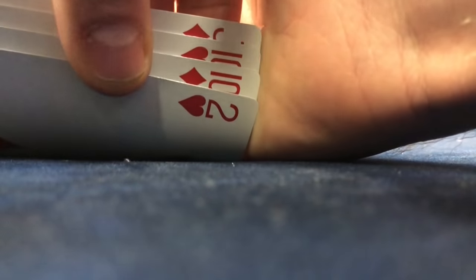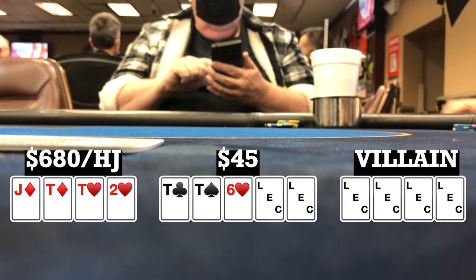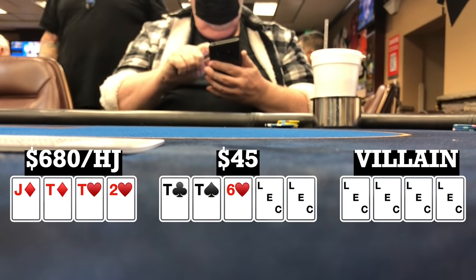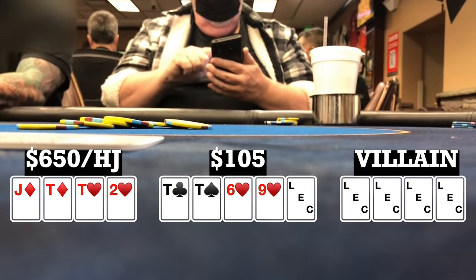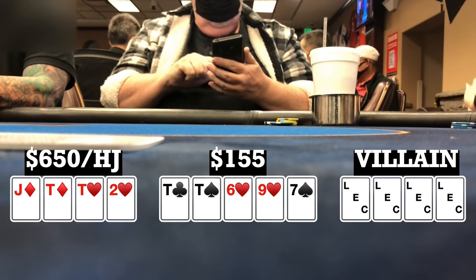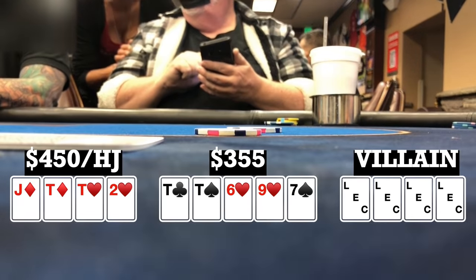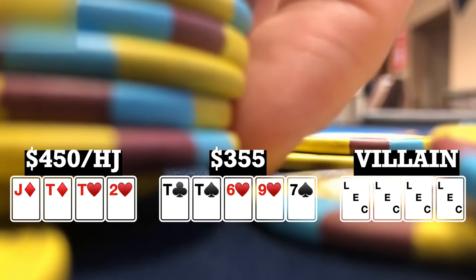Here I look down at Jack-10-10-2, double suited in the hijack. When action folds to me, I make it 20, and only the small blind calls, going heads up to a flop. Flop comes 10-10-6, rainbow. When my opponent checks to me, I check back. I've had a couple situations like this earlier in the vlog where I literally got no action, so hopefully I can get a different result here. Turn brings a nine of hearts, bringing the backdoor flush draw. My opponent bets 30, and I just make the call. River brings a seven, putting a one-liner on the board. My opponent bets 50 — he's a pretty sticky player, maybe he made a straight. I make it 200, and he thinks for a little bit and folds. Happy to get a little action on the turn and him bluffing most likely on the river.